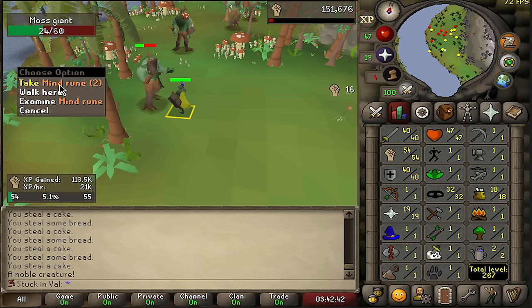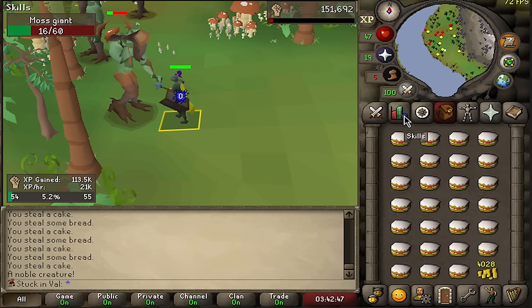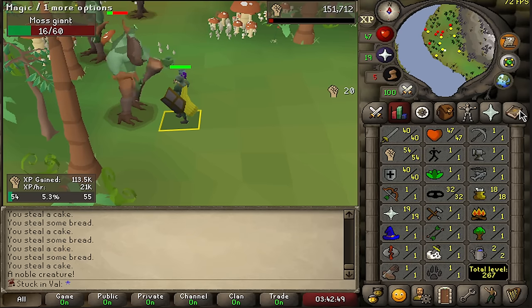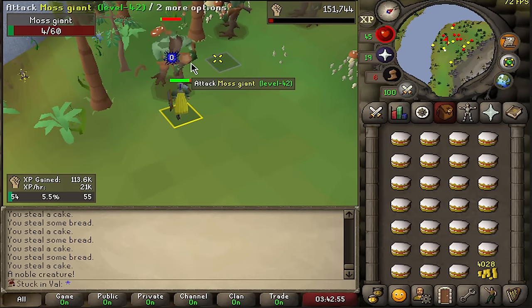Here we are on the very west side of the island where there are moss giants. I can get mind runes from the floor and air runes from a desk over there — that's going to be literally my only way to train magic very early on. It gets a bit easier later on, but early game is going to be the hardest.